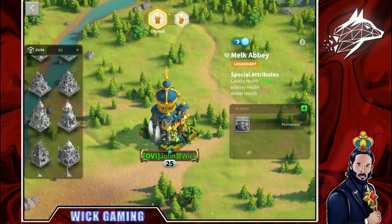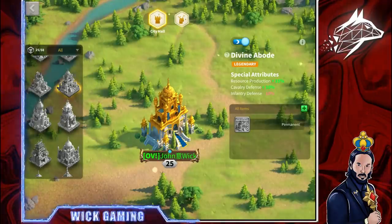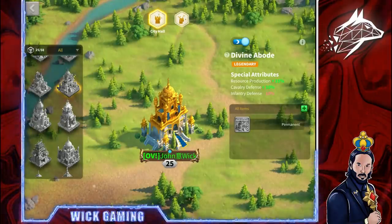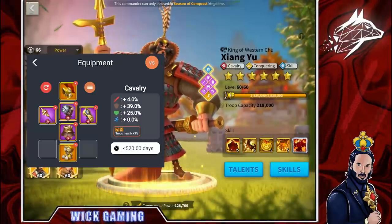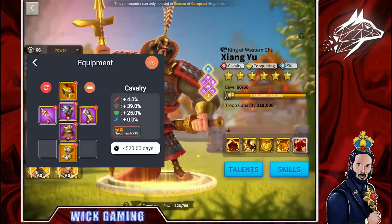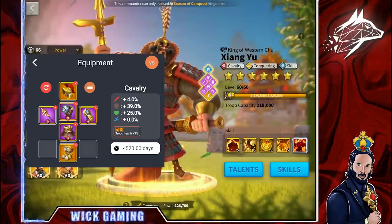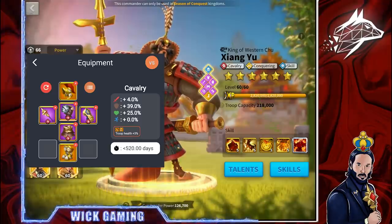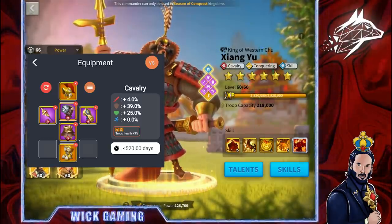For city skin, anything with health or defense will do — for example the Melk Abbey with extra 10% cavalry health, or the Divine Abbey which you can get in Season of Conquest KvK by exchanging coins. For equipment, the minimum requirement I suggest includes 2 set pieces — the helm and boots — and 4 epic pieces with special talent: the Heart of the Saint, the Dark Lord's Blessing, the Eyes at Sufferance and the Gladiator, giving you a great deal of defense and health.